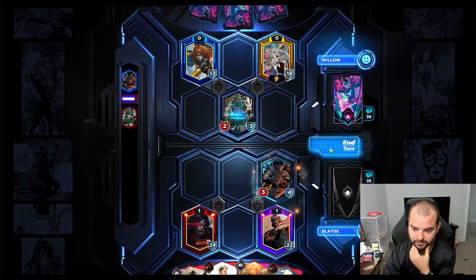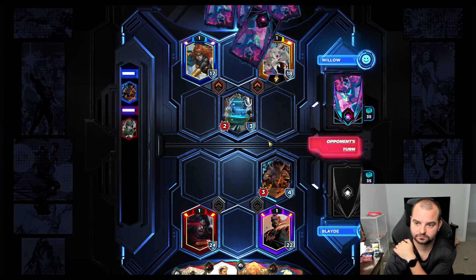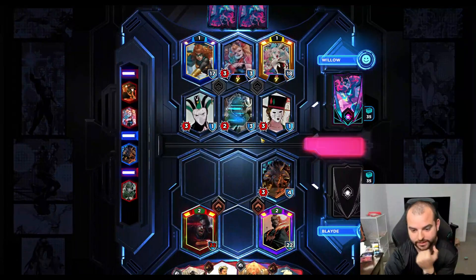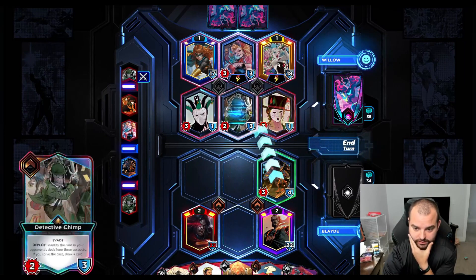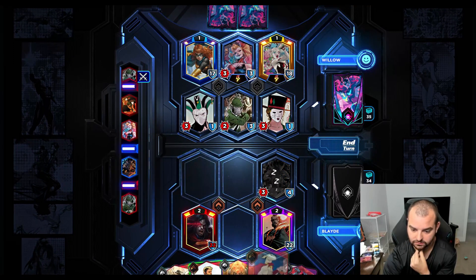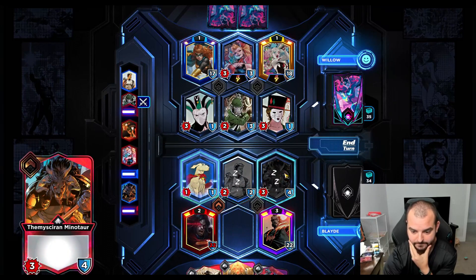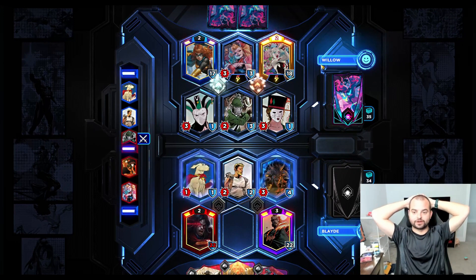So we start with Minotaur. The real question is what are they hiding back there - yeah, that's no bueno. Let's get that dodge going. Skeeve onto Zod because I think we're going to need double leader attack to not just die next to him. There's a lot of aggression coming at our face here.